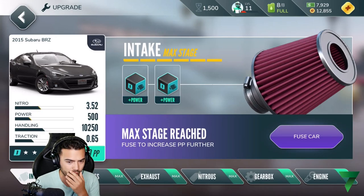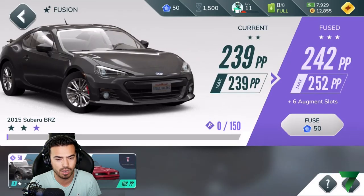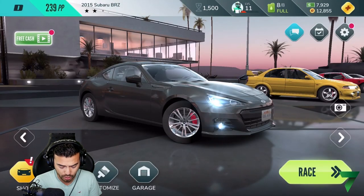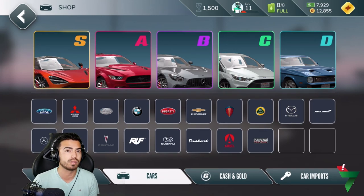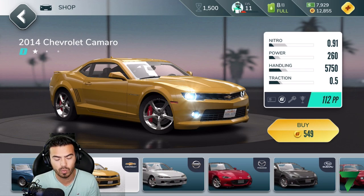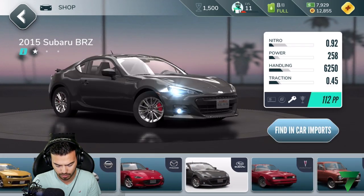So a little bit more about this car — it currently has a two-star rating with everything maxed out on the two-star range. What I need to do is fuse this car with some other cars. I've got some options but that only gets me to 100 out of 150, so I need to go higher. I can't really buy a car right now because I'm broke — I've been grinding and upgrading. Huge shoutout to Hutch Games for sending me extra gold to make content for you guys.